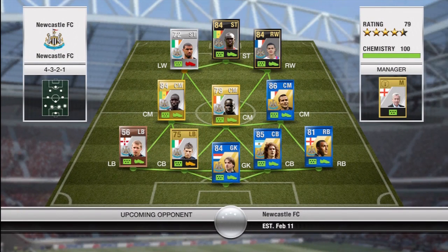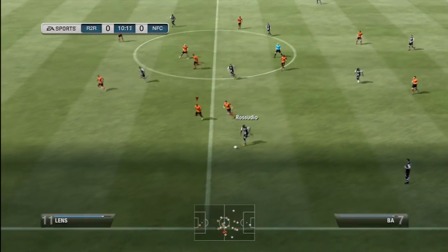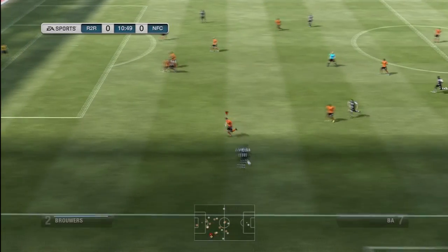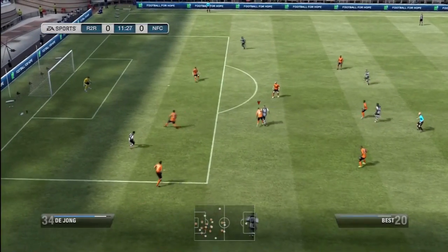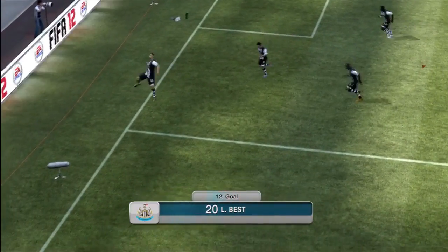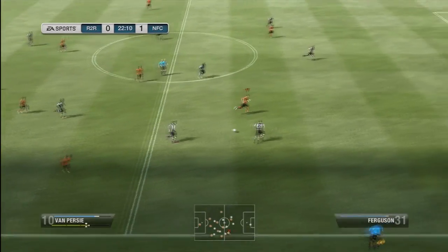We go off into our next game and come up against what I was kind of annoyed about — effectively a Newcastle team with four Team of the Year players and two in-form players. He has Denver Bar in midfield, which is a bit strange. You can see here an absolutely amazing passing move from him — back heels and great passing all over the place, so he definitely deserved that goal.